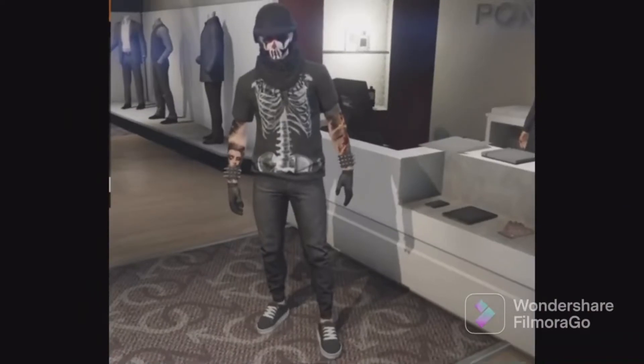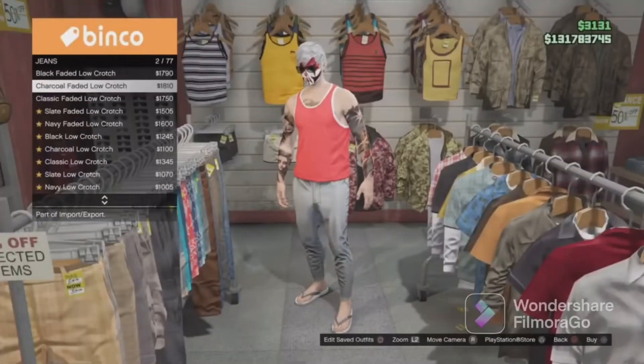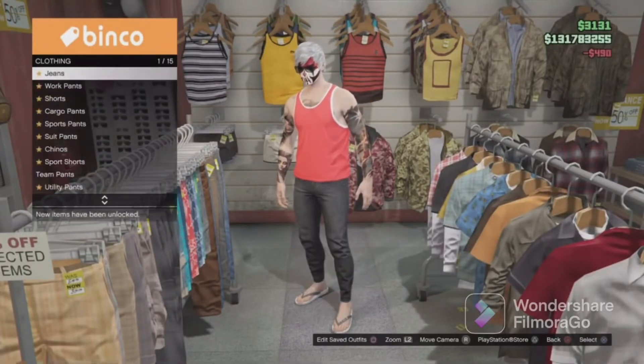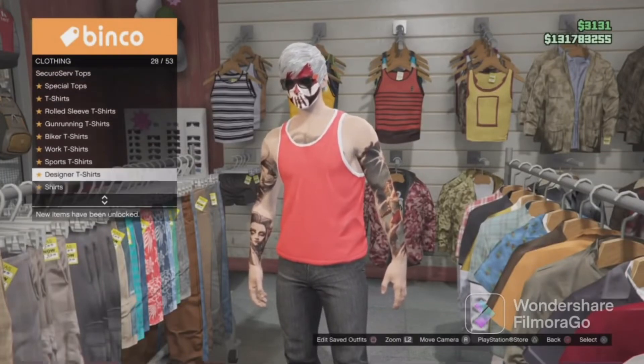Second outfit. Go to any clothing store. Head over to the pants section and go to jeans. Scroll down to black fitted jeans and equip them. Then go to the top section and scroll down to designer t-shirts. Equip the VDG skeleton t-shirt.